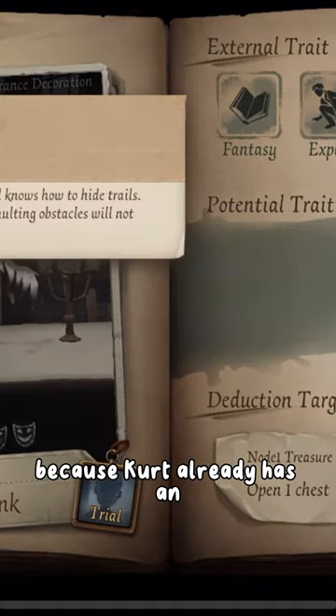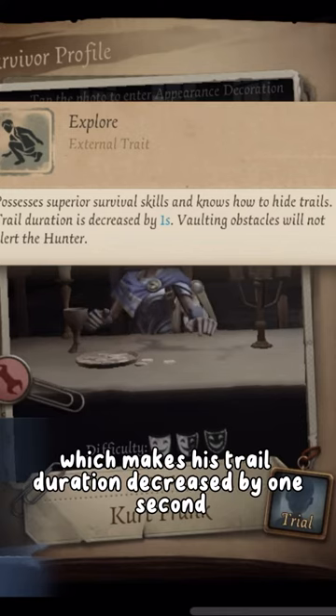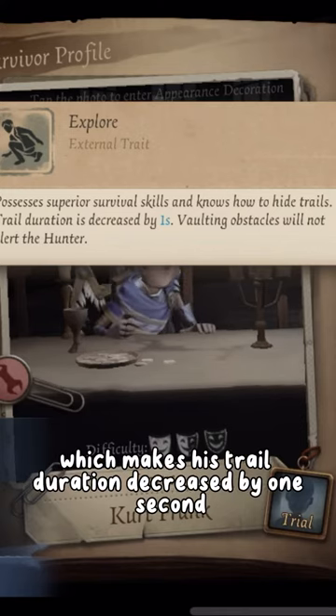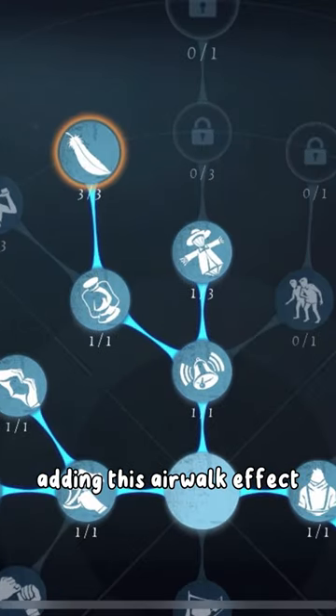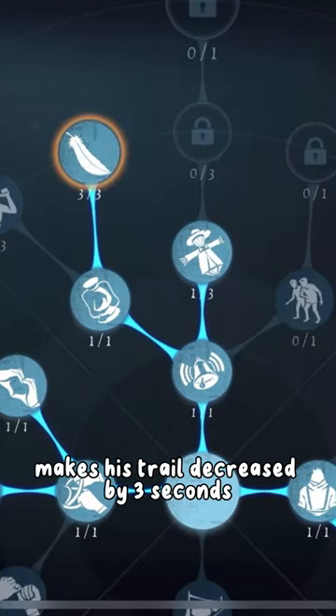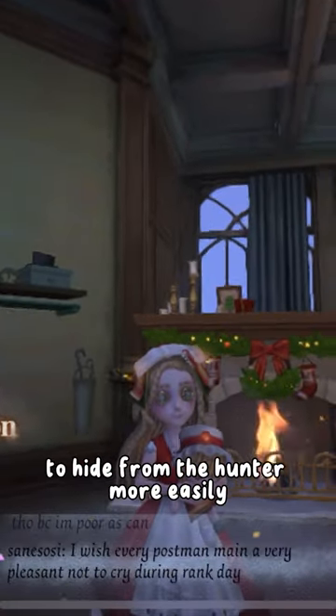Because Kurt already has an external trait called Explore, which makes his trail duration decreased by 1 second, adding this Air Walk effect makes his trail decreased by 3 seconds now, giving him the ability to hide from the hunter more easily.